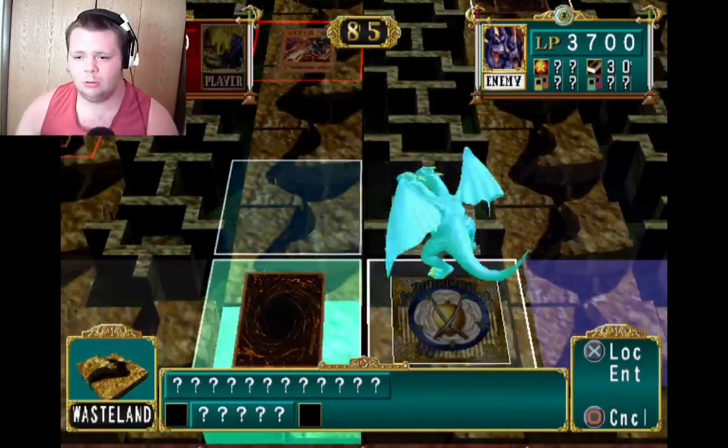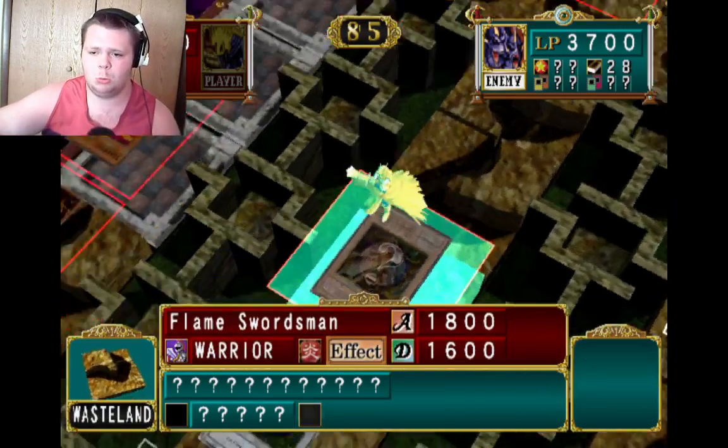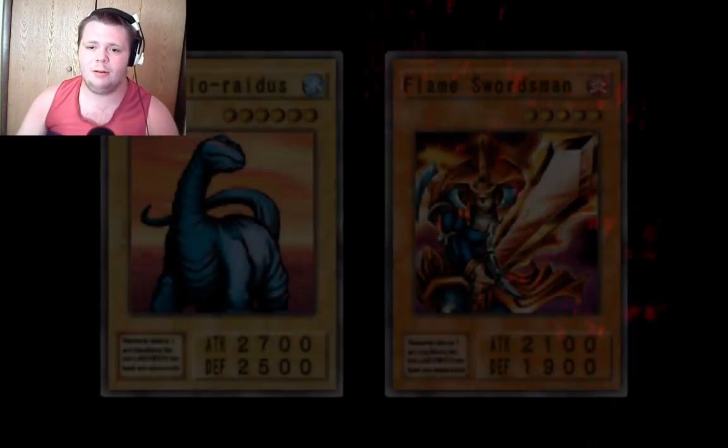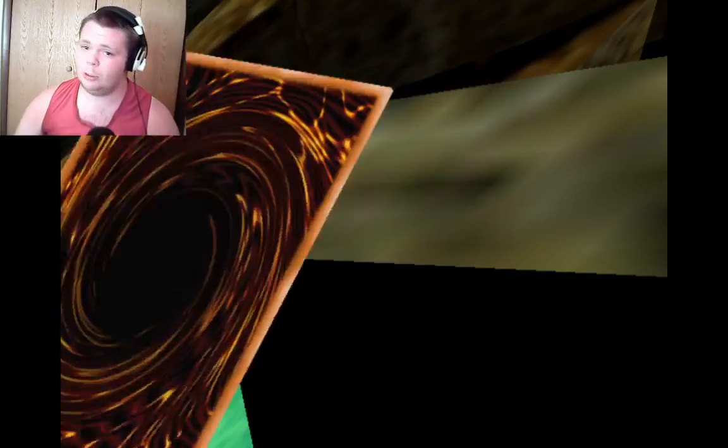He's going to place something right there to block my Flameswordsman. Oh crap — even without an advantage right there, I'll be taking less damage. I know he had Brock Radius in his hand. Crap. Well, there goes my Flameswordsman.